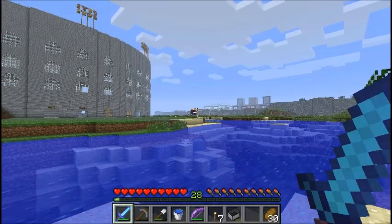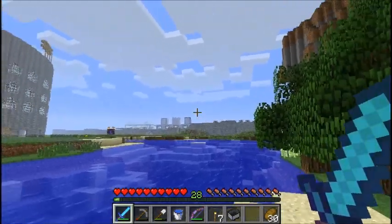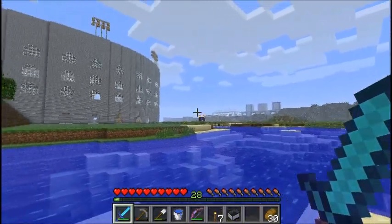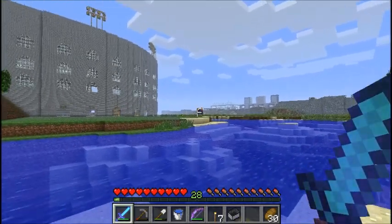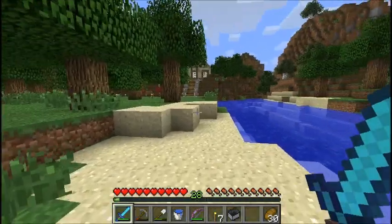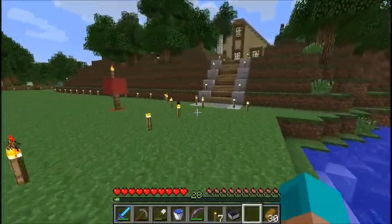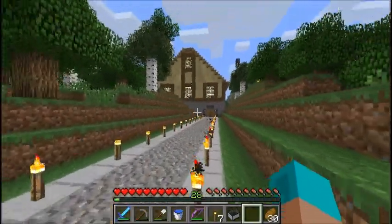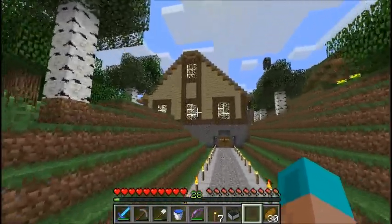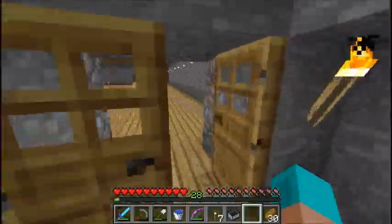Welcome back to the server tour. Over here we've got the university, baseball field, and right here's the portal. Heading this way you'll see the golf course built by our admin Justin. This right here is the main house — it's not currently decorated inside but there's a few ender pearls.